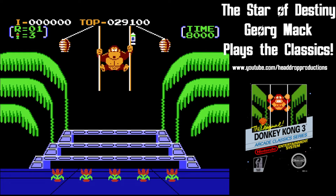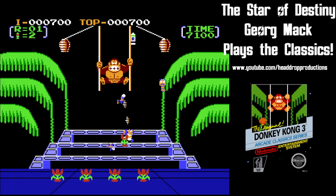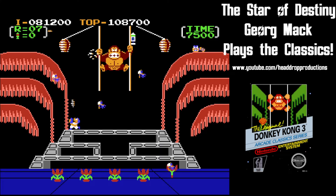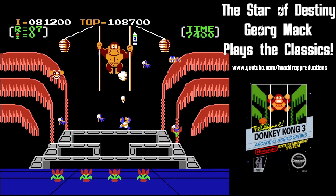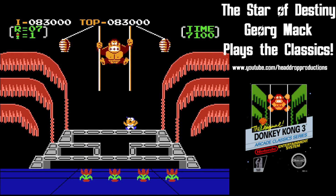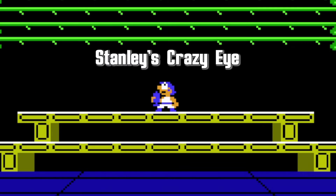Donkey Kong 3 stars the titular villain as he hangs on some vines in a garden and fizzes off a couple beehives. The bees then look to take the garden's flowers for themselves. The bees don't seem to be thinking ahead — if they take the flowers, the flowers will surely die and no longer produce the pollen they need to make honey, then the bees will die out. Fools. In order to stop this mass species extinction brought by the stupidity of the species, exterminator extraordinaire Stanley makes his debut.